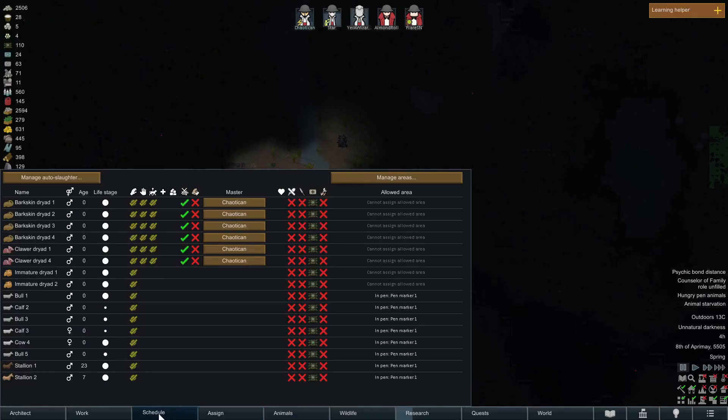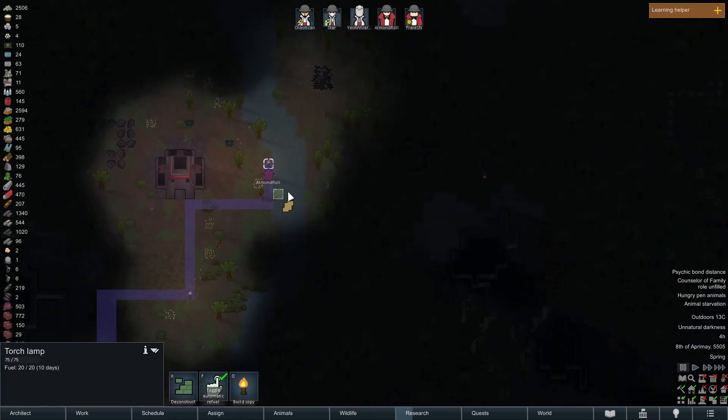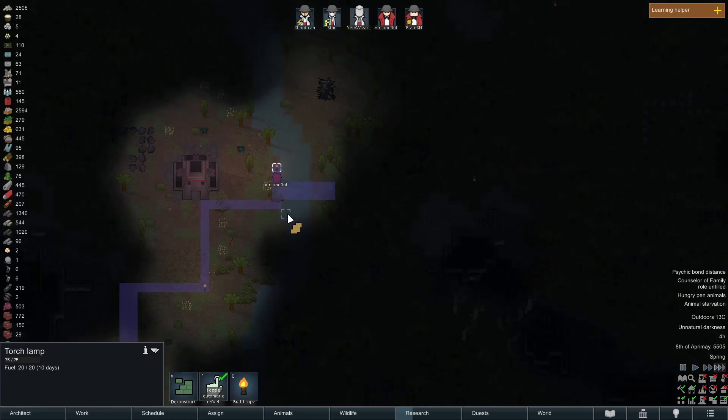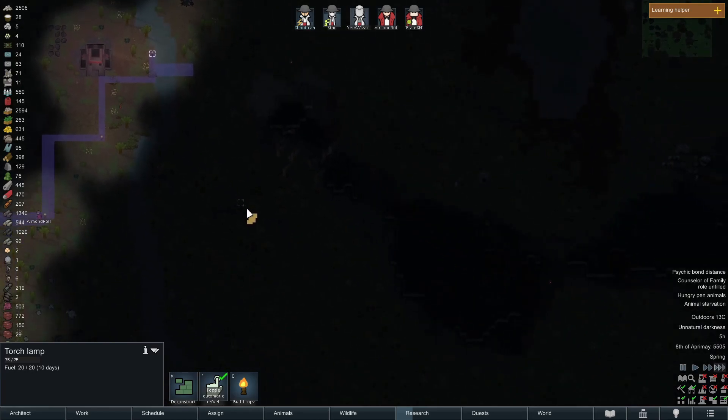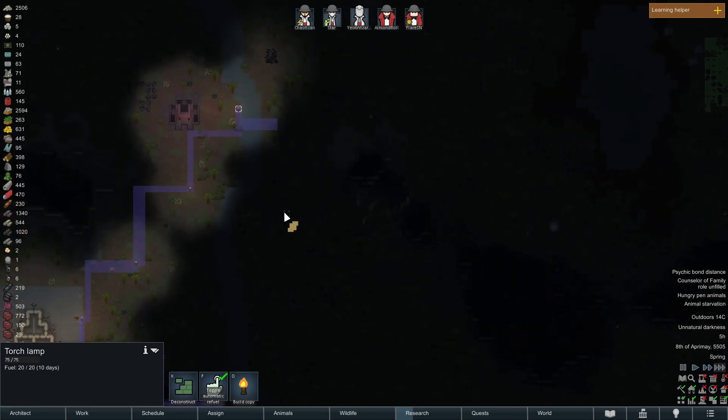I want the animals there — that's what I mean, sorry. Manage areas, expand area. Okay, so we'll get to work on that next one and I'm gonna build a path all the way over there. It's gonna be terrible but we'll do it.